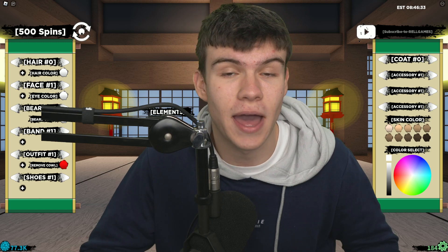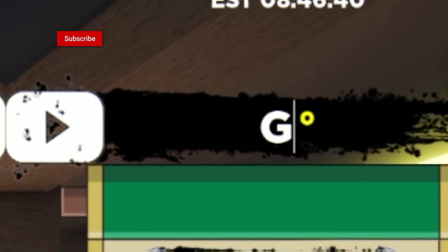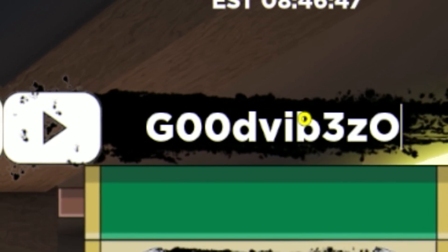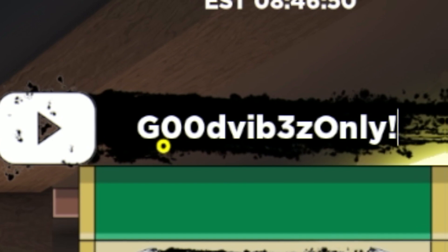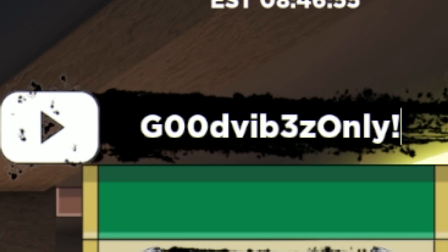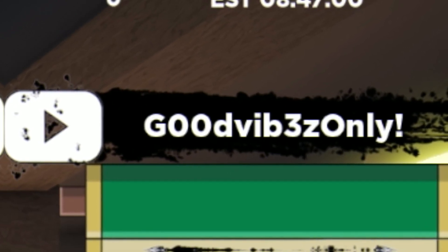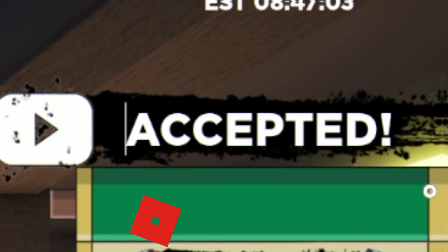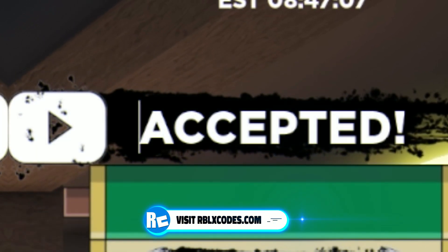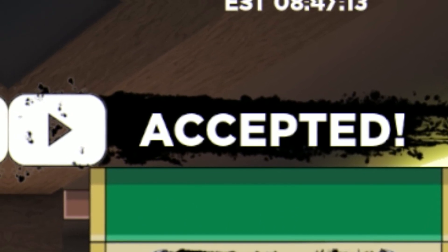The first code today is going to be GOODVIB3Z0NLY — that's G-0-0-D-V-I-B-3-Z-0-N-L-Y with an exclamation mark at the end. Make sure you put in the numbers exactly as you can see them, otherwise they aren't going to work. That one just gave us some rel coins. I'm not too sure about spins since I do have max spins at the moment, but I'm going to guess it probably gives spins as well. So yeah, make sure you have that one redeemed.